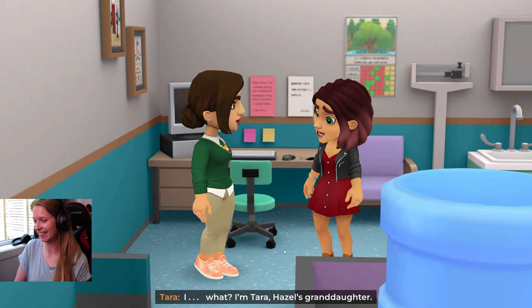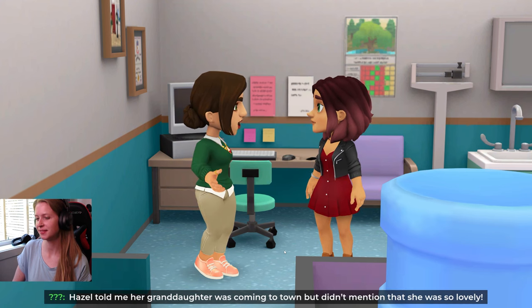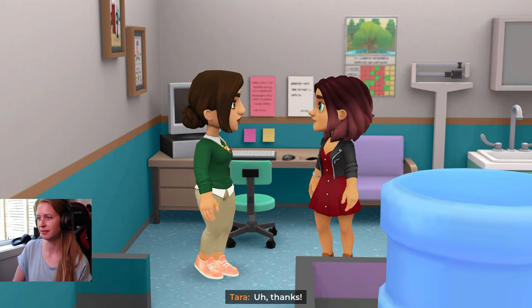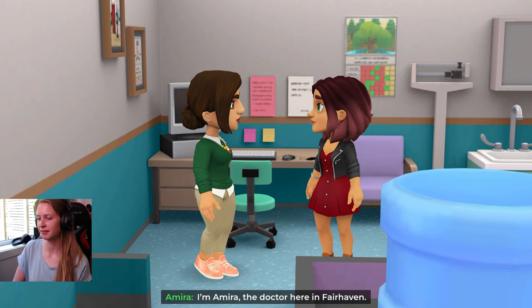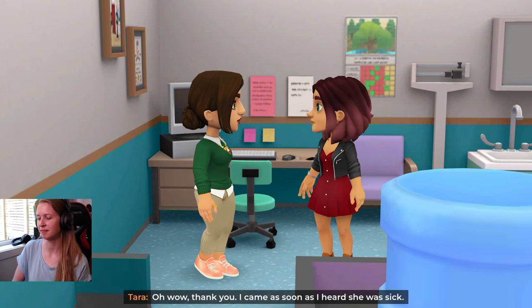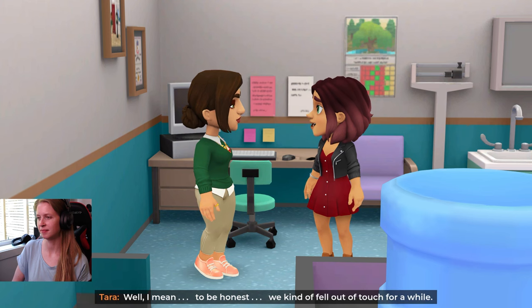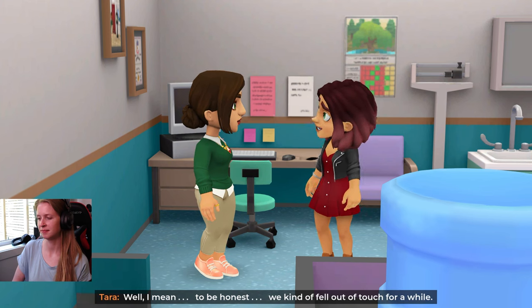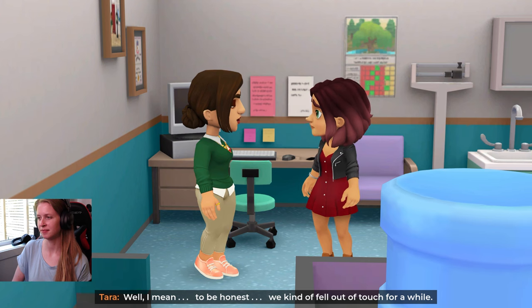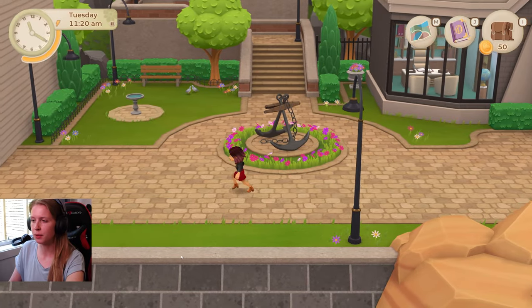She's very flirty. I'm Tara, Hazel's granddaughter. Hazel told me her granddaughter was coming to town, but didn't mention that she was so lovely. Thanks. I'm Amira, the doctor here in Fairhaven. I've been taking care of your grandmother. Wow, thank you. I came as soon as I heard she was sick. She's lucky to have such a caring family. Well, to be honest, we kind of fell out of touch for a while. I'm trying to make up for lost time. We can't regain lost time, but you're here for her now. That is enough. Wow, time flies.